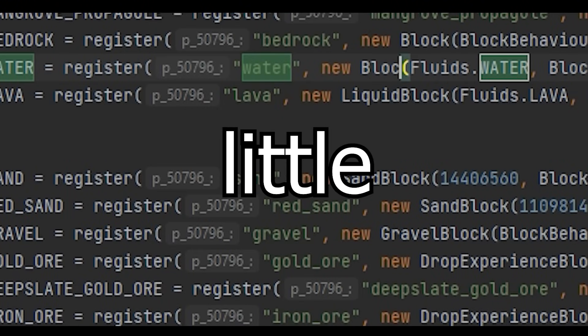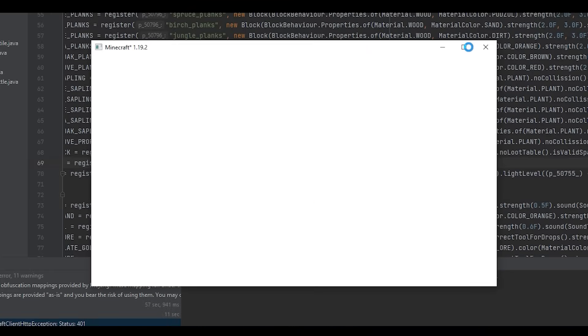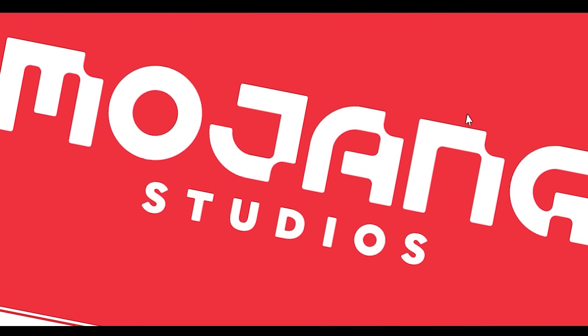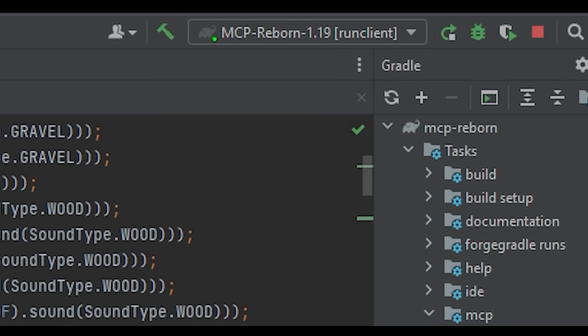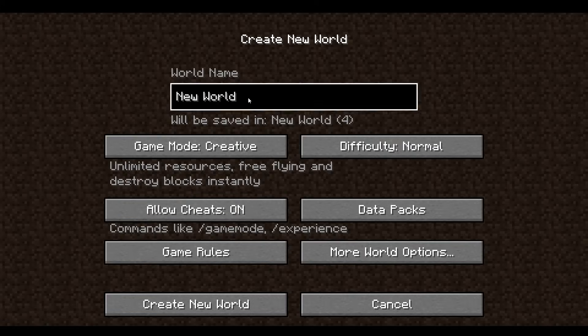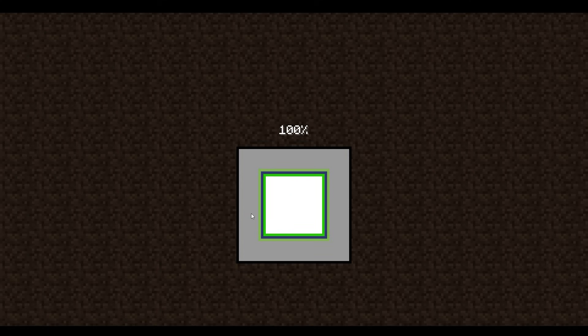Let's go make the water block a little bit more blocky. I swear to god, my mic is going to break. Hello Minecraft, are you ready to die today? It just died. Okay, second try. Let's go make a new wall. Okay, I think this is working, but I'm in a flat wall now.